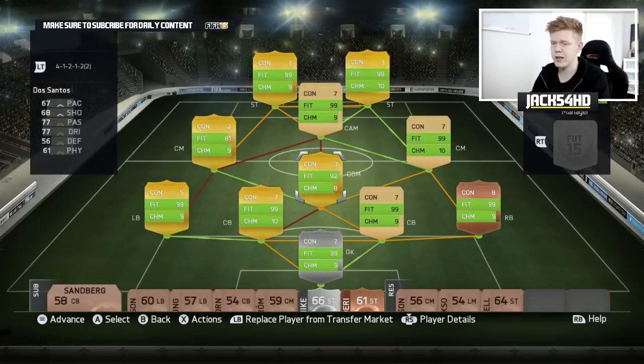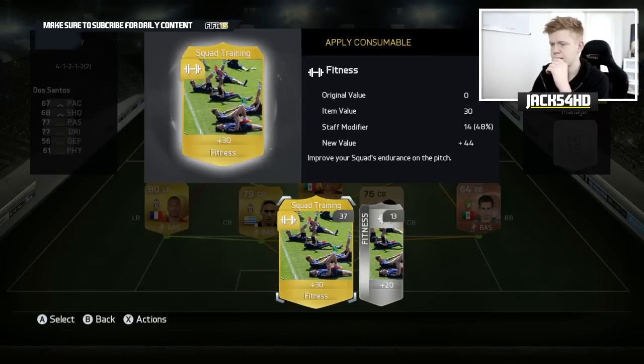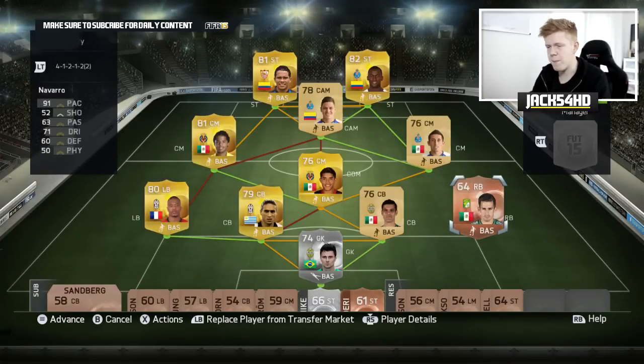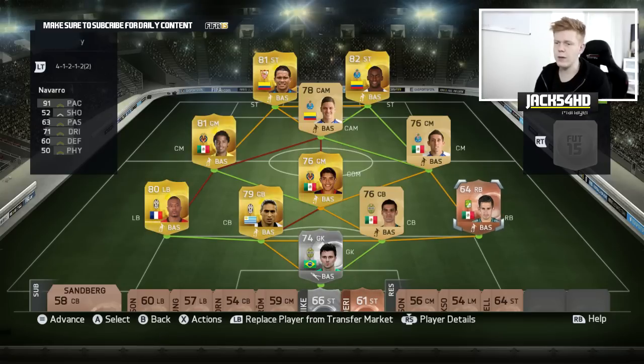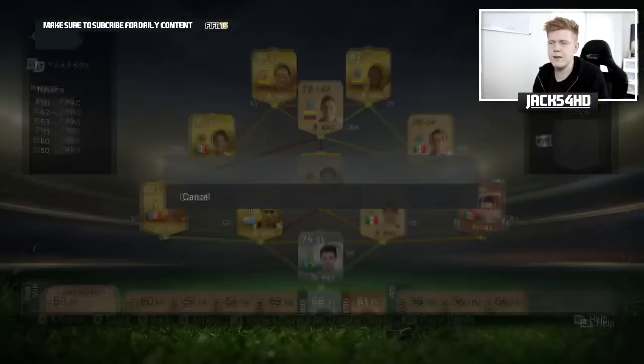Right-back is looking nice. We have got four leagues in this team — the Serie A, Premier League, Liga BBVA, and then we also have a bronze guy from the Mexican league. We're going to move into a game now — I reckon we can do pretty well with it. I'm excited to use this team; it's something different.